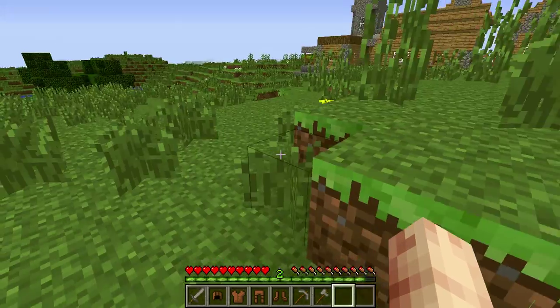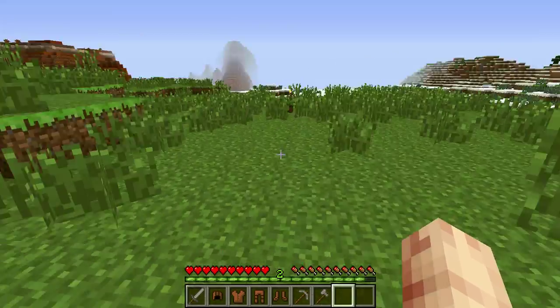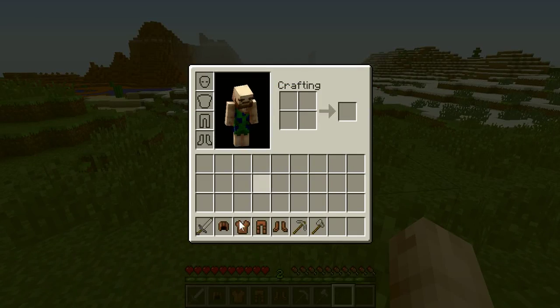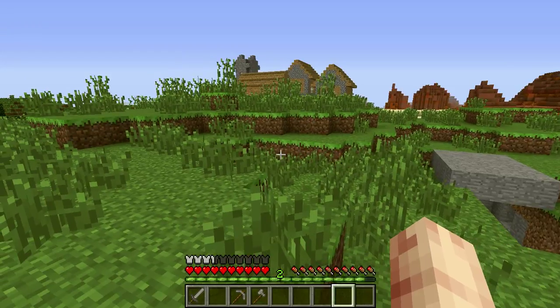Now, basically, your mentality in the Neanderthal playthrough is you can only use simple tools, simple things, such as leather armor — it's the only type of armor you can craft — and stone or wooden tools are the only tools you can craft.